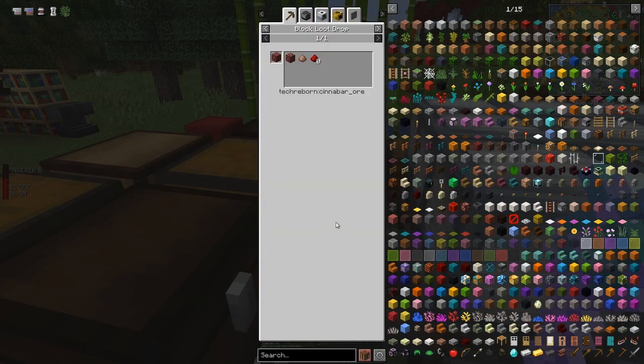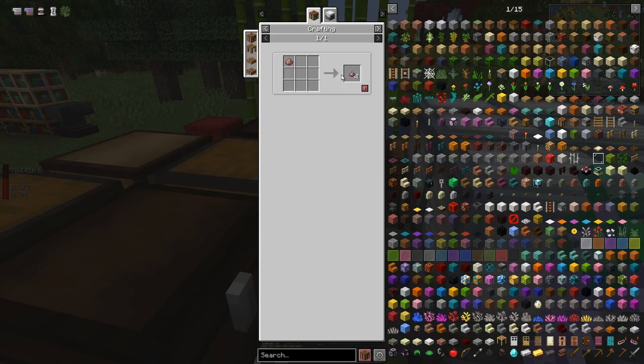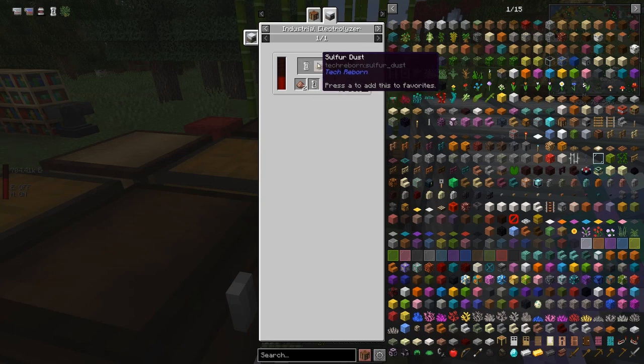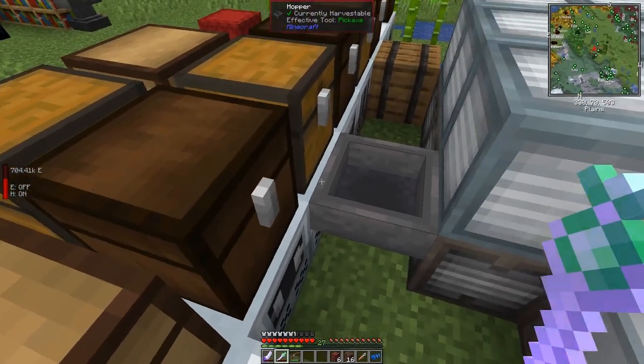The next thing we're going to do is have a look at the cinnabar ore. The uses of that are basically to grind it - so if we grind this here we get two dusts. With those two dusts, when we look at the uses in the industrial electrolyzer with one empty cell, we will get a mercury cell plus sulfur dust, both of which are actually useful. So the grinder is this one here - just put those into it and that can work away.